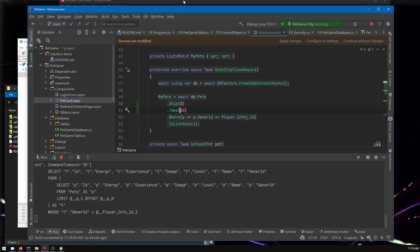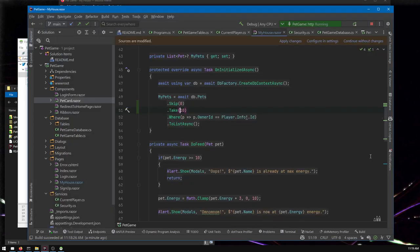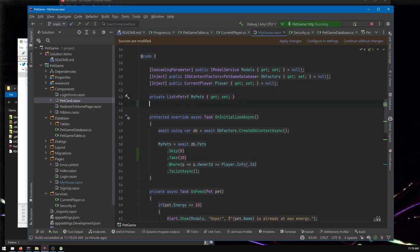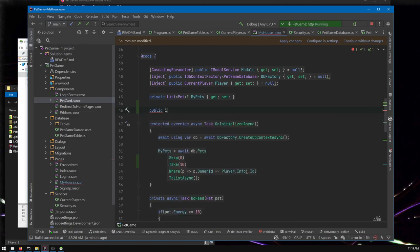We only have 10 pets now — that's working. But we have no way to skip through the pages, so we need a variable to track the current page. We'll want a couple things: a public int called currentPage, starting at 1 for human readability. That's going to require a little extra math when we skip — we'll get to that, and you'll have to do some extra math either way.